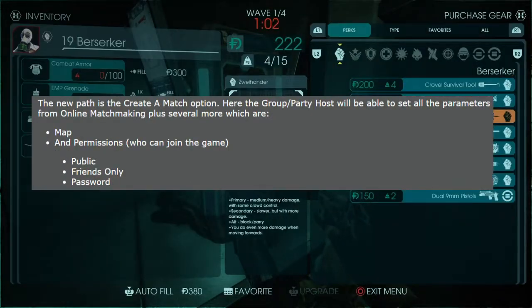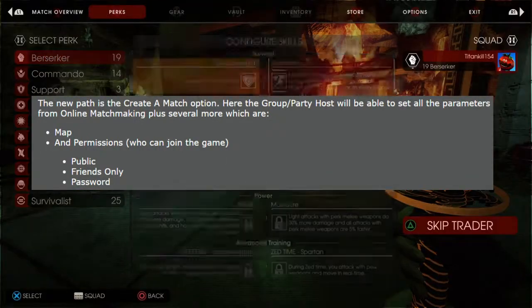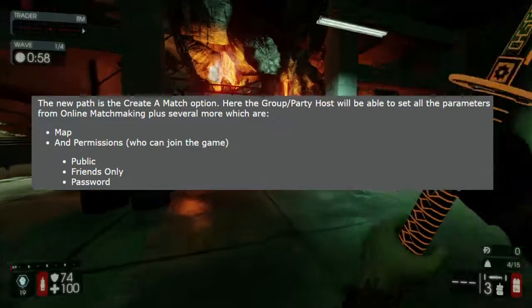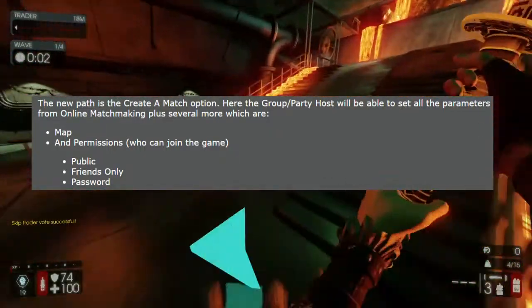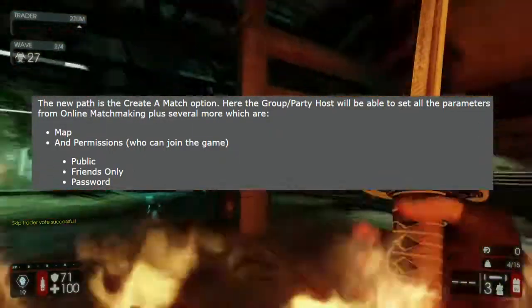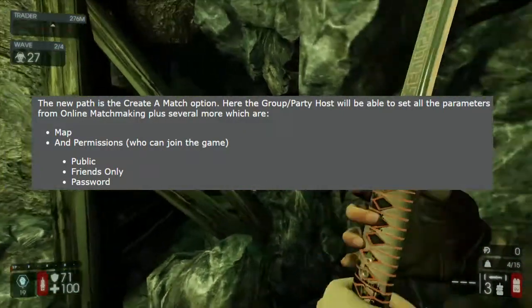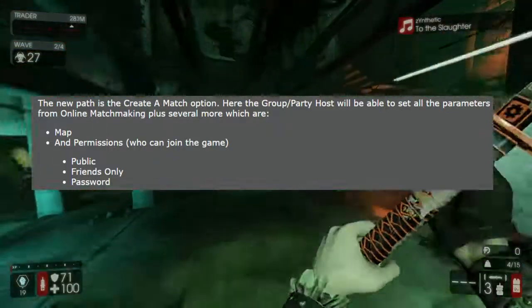The other option is Create a Match. Here, the group party host will be able to set all the parameters from online matchmaking plus more, which are map, permissions, who can join — public, friends only — and also password. So you can have very special games that you can only join with a password or just being friends. That's pretty cool. My brother is brand new to the game and he's been confused about what to do, but this should really clear it up.